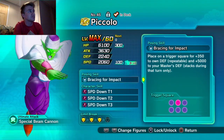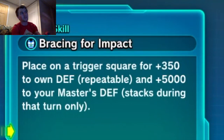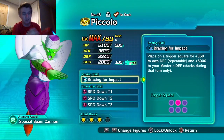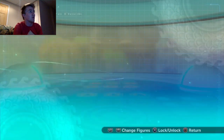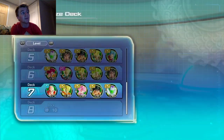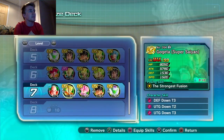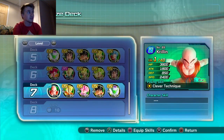Piccolo goes in the middle — that's his only posing skill position. He places on trigger square for plus 350 to defense and plus 5000 to your master's defense, but only stacks during that turn. You'd put him top right, Gogeta smack dab in the middle, and Krillin in the back middle or top right.